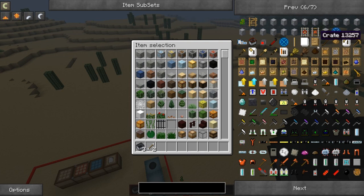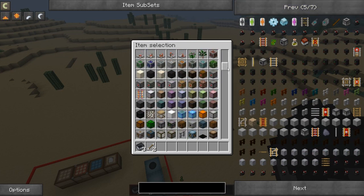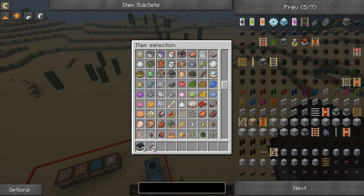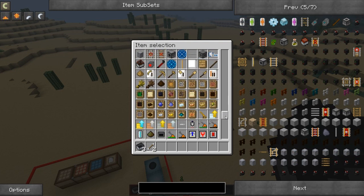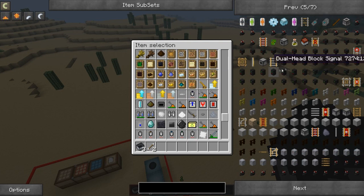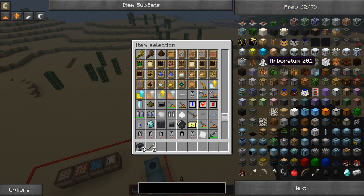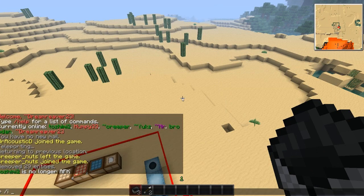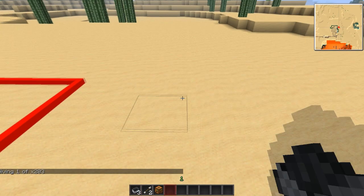If you look over here you can see I have mulch, crates, and all this other stuff. What's something from Forestry we can create quickly? Let me see if I can just bring something in with /i. Arboretum — no, let's do something manly like a logger. There you go — /i 2031, bam! Logger, all up in your face.